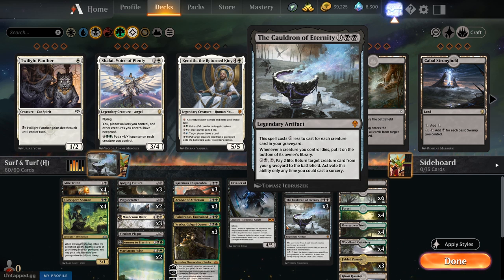Cauldron of Eternity costs 12 mana, but it's a legendary artifact that costs two less for each creature card in your graveyard. So if you have five creature cards in your graveyard, it gets to its minimum cost of two black mana. Whenever a creature you control dies, you put it onto the bottom of its owner's library.